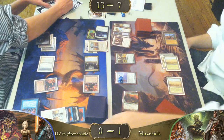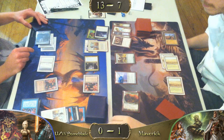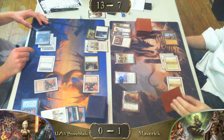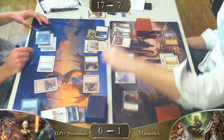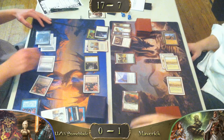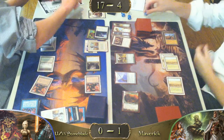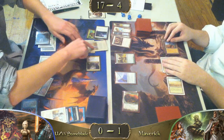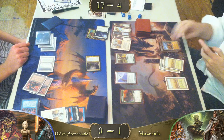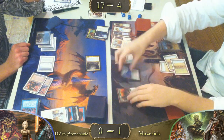Swords the Angel. I don't know how much I like that — I think I would have preferred just exiling Mishra's Factory with Swords to Plowshares, gaining four life to prevent the Angel, and just taking the two damage. I could see that. Although maybe he's scrambling because his life total is so low.